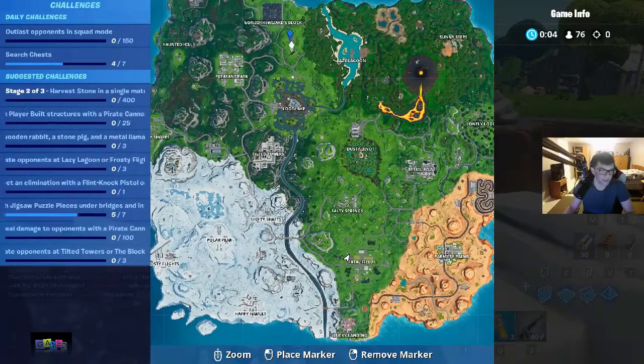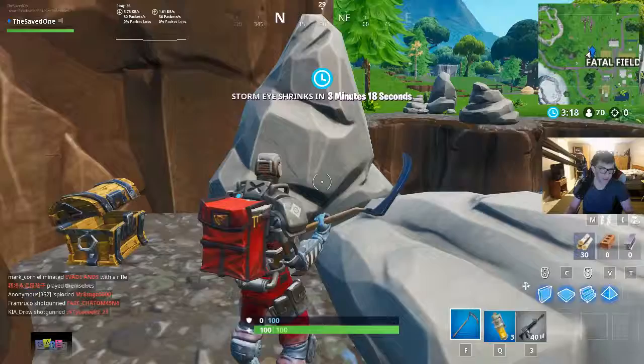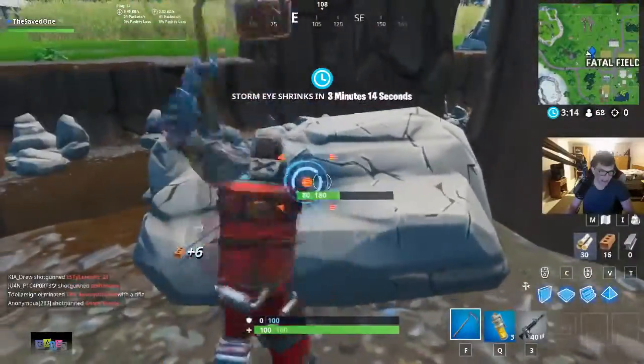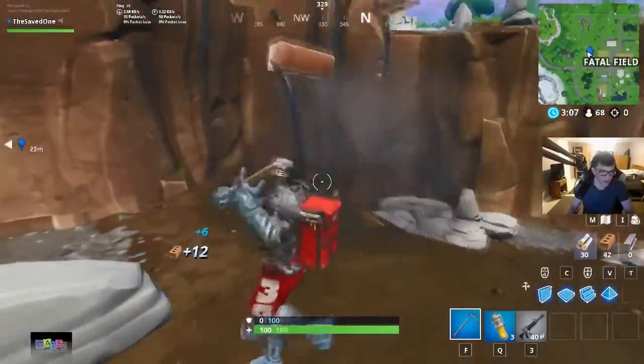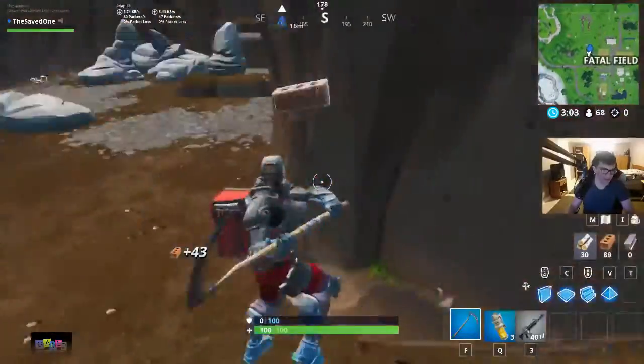The two places I thought of for stone are this quarry right here and around Fatal Fields. On the Fortnite Master website we say there are quarries near Pleasant Park and Fatal Fields. I'm pretty sure there are people over at the quarry to the north, so I have some weapons just in case I need to eliminate anyone.